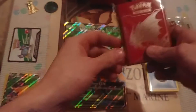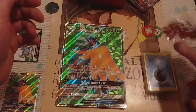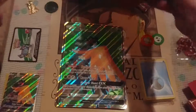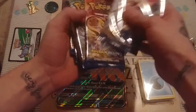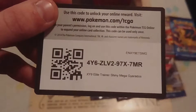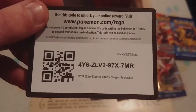Then the Gyarados box — you get a nice pack of sleeves, some dividers if you organize your cards, dice, tokens, a pack of energy. You get the box and eight Breakpoint packs. Here's the code for the Elite Trainer Shiny Mega Gyarados.